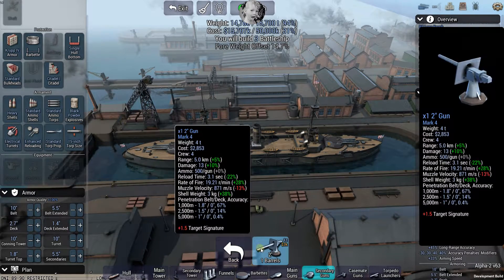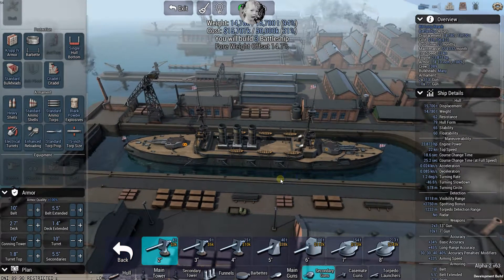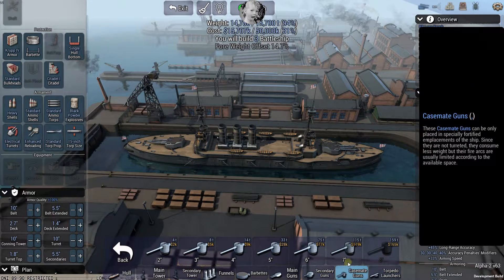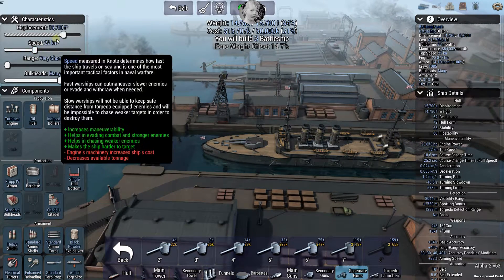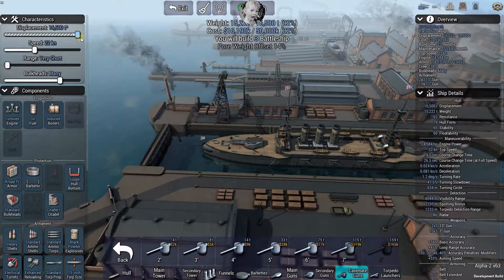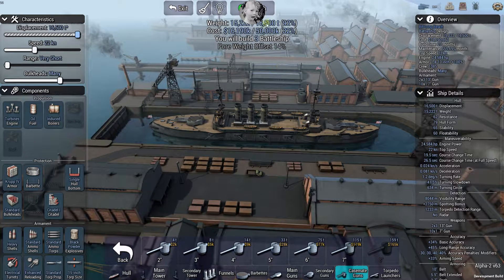Yes, we can fit seven-inch casemates - one here, here, right here, right here. We're running out of tonnage fast but we've got a bunch of seven-inch guns. Checking other secondary sizes: five-inch, four-inch, three-inch, two-inch - none of them fit on this hull. We're not going to be using torpedoes either. We still have almost a thousand tons of discretionary weight remaining.